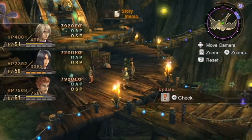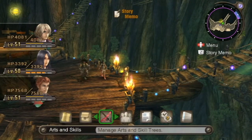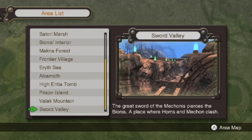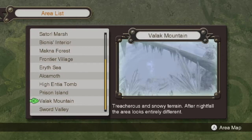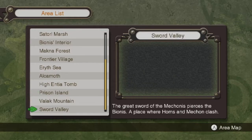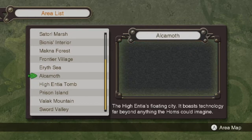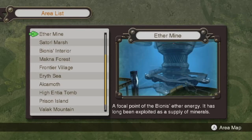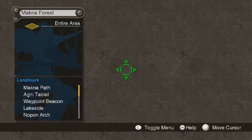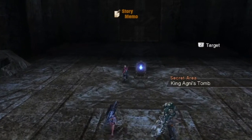Now everyone's level 51 because that was a ton of experience — except Sharla's a little behind. That is a lot of EXP. We're definitely not overleveled though. I don't remember what level the boss in Sword Valley is — I want to say level 55, but I could be wrong, because you do a lot of fighting on your way through Sword Valley. We've got about 20 minutes left, so we're gonna finish up this quest and we'll be done with this chain.